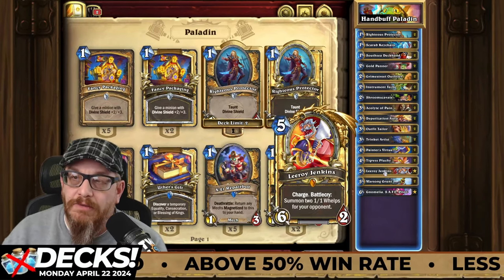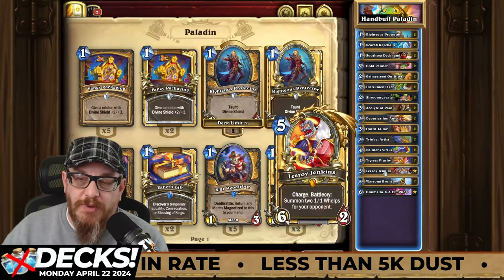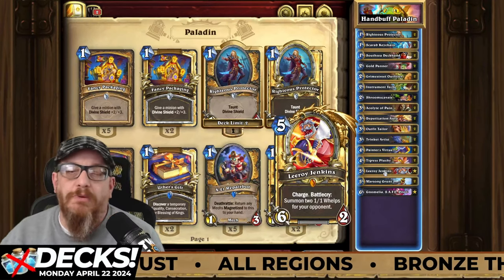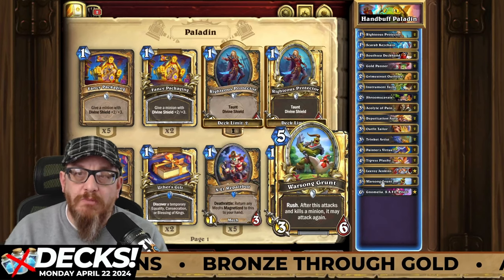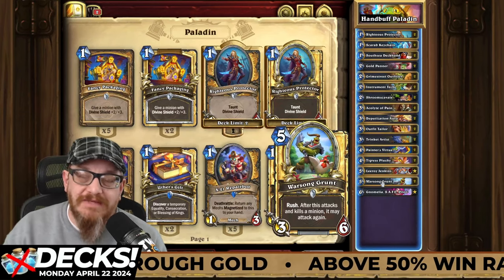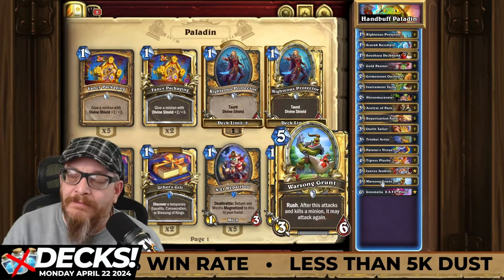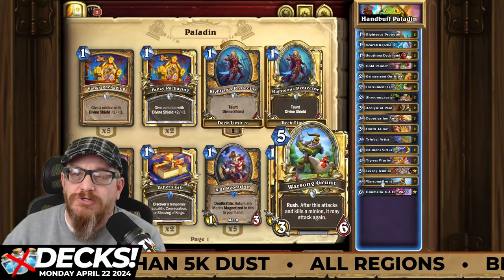We've got Leroy in here — Leroy's a core card, you should be playing it. It has charge; throw this in your hand, keep it in your hand, get it up on the attack, and then just smack your opponent in the face to end the game. You also have Warsong Grunt — the Rumble cards that were added. Warsong Grunt and Amelia are great cards. If you haven't messed with them yet, definitely try them, especially since they're in core. Warsong Grunt has rush, and after this attacks and kills a minion, it may attack again — especially useful if it's buffed with a nice healthy amount of health to knock down one or two things.